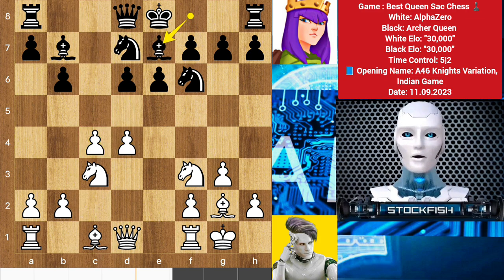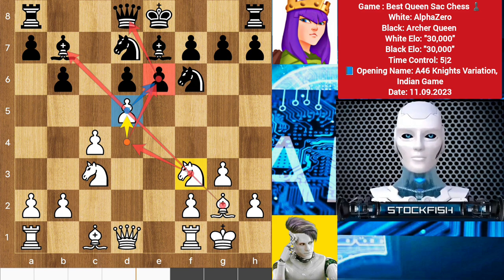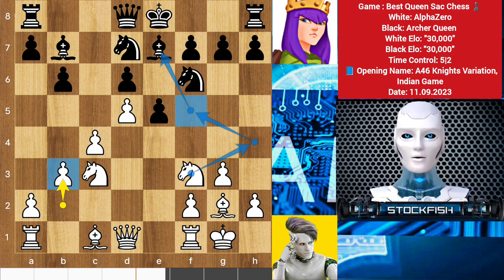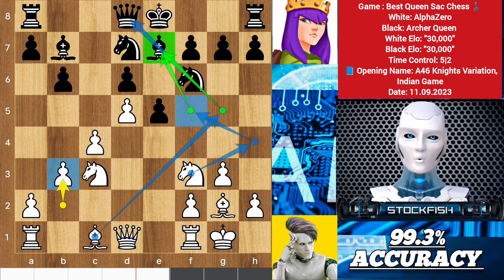After a few moves, Alpha Zero pushed the d pawn, targeting the pawn. His tactic is to play knight d4 to counter the e pawn with a queen and bishop threat at the same time. So e5 and b3. Here Alpha Zero builds another strategy — he wants to play knight h4, f5 to target the bishop. Bishop g4 is a logical move to x-ray the d7 bishop with the knight.